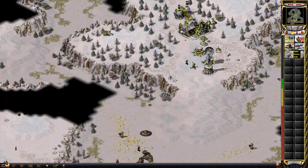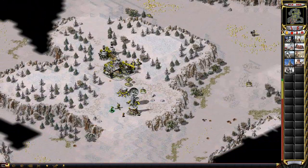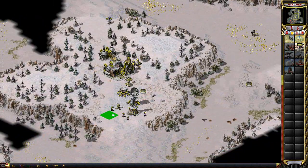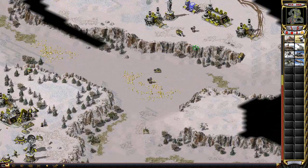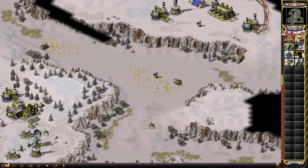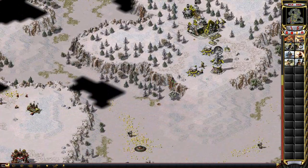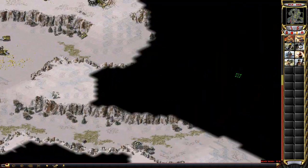Here comes the psionic designator - the Yuri Prime. Yuri Prime stance, no chance. This is rough. I've got two battle bunkers - you only really need one most of the time. Now getting the iron curtain up is going to be a problem because it's going to stop me from refining ore.